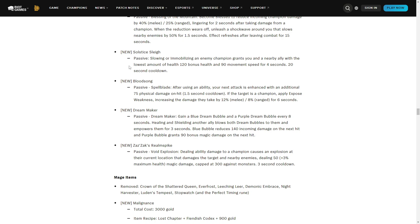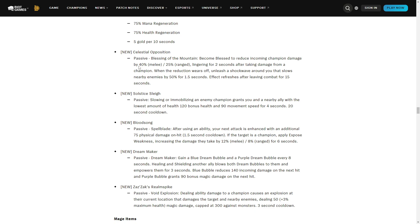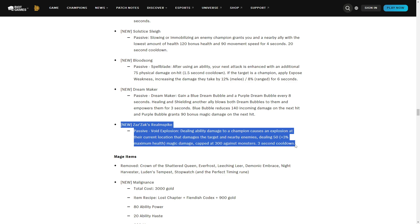The last support item: dealing ability damage to a champion causes an explosion at their location, dealing 50 plus 3% max health magic damage — so it doesn't scale with AP, it scales with max health. You'd probably want to take this on Brand, Zyra, and similar mage supports. The damage isn't too crazy but it adds up, and if you play Brand you can constantly apply it with your passive alongside Liandry's. You could technically take this on Soraka and deal more damage, but that's going to be terrible compared to Dream Maker.